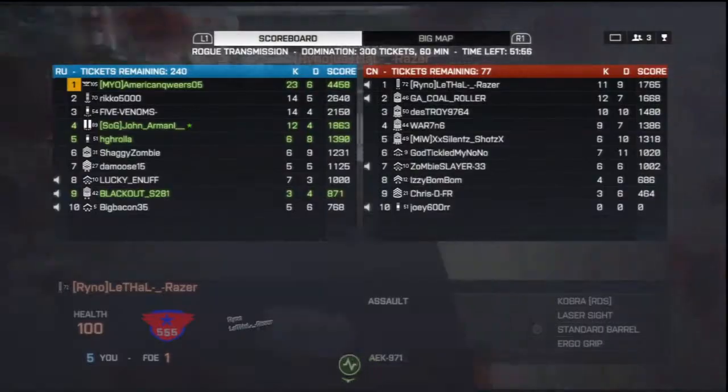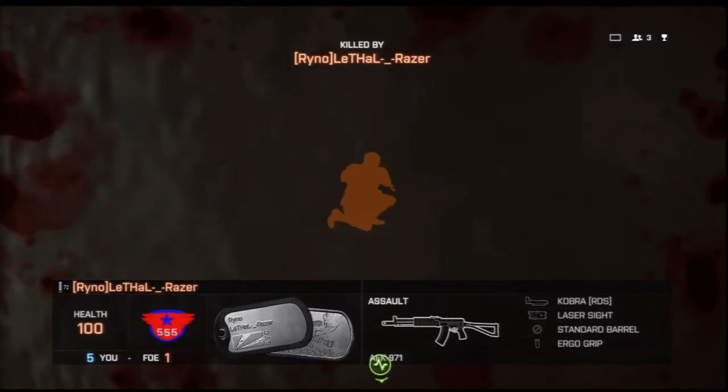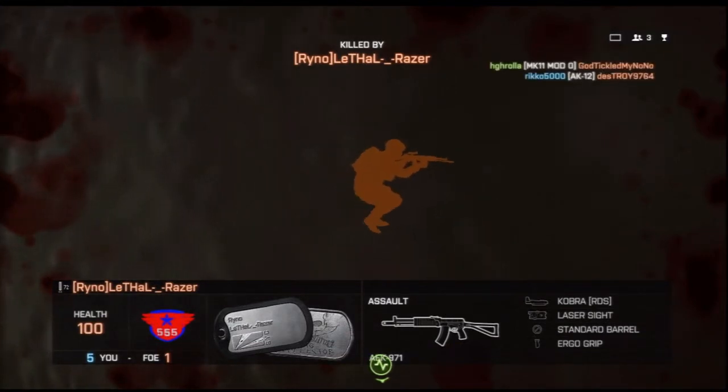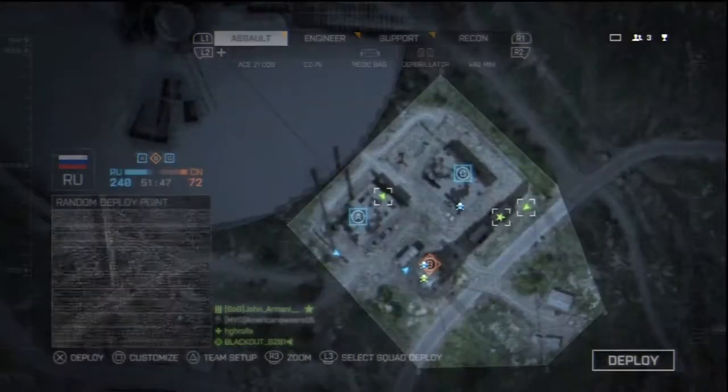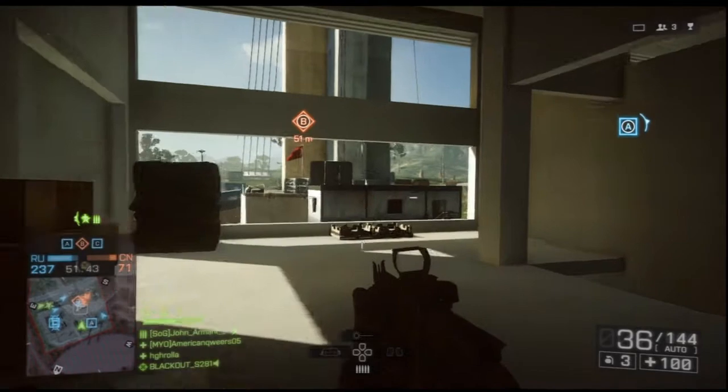I'm just gonna stay right here — they're gonna run up the back stairs. There he comes. 23 and 6 is not bad. I guarantee if I had a muzzle brake I would be going absolutely ham, because these guys aren't that good. We could be going completely ham right now but Shaw decided to put on a heavy barrel.